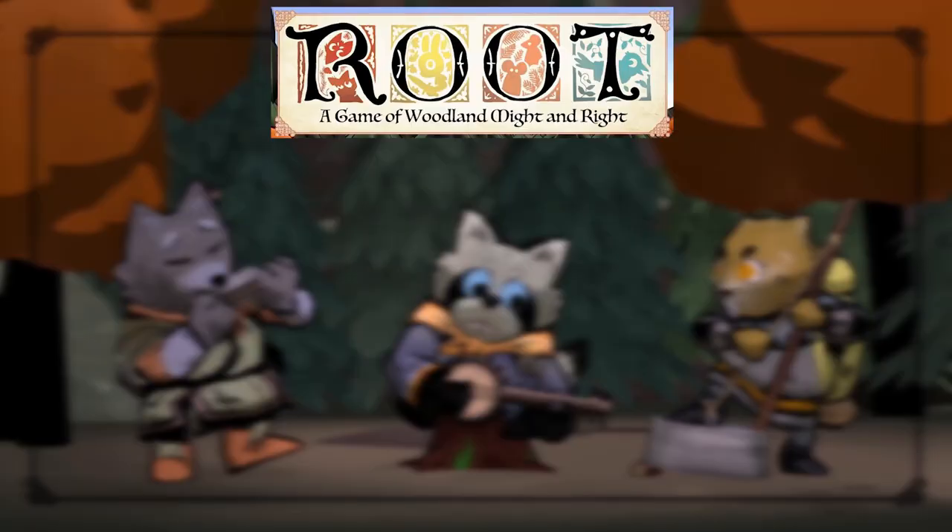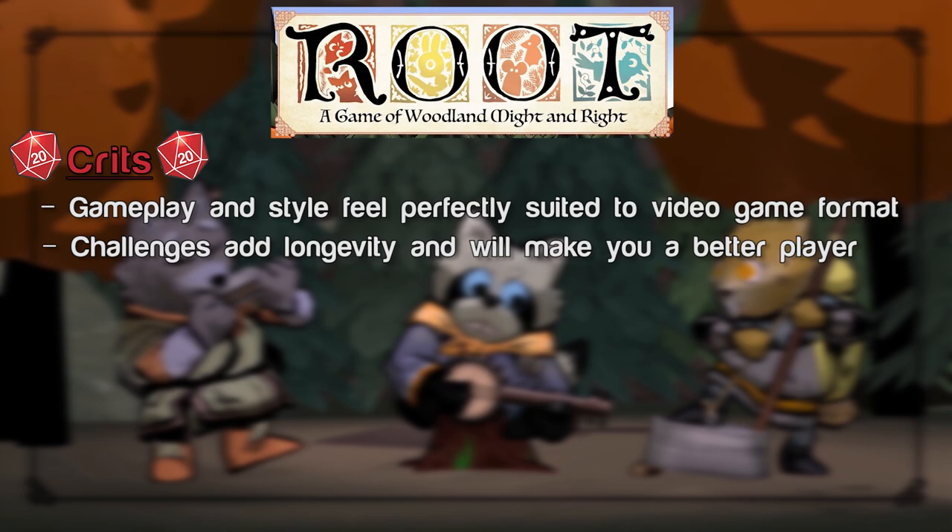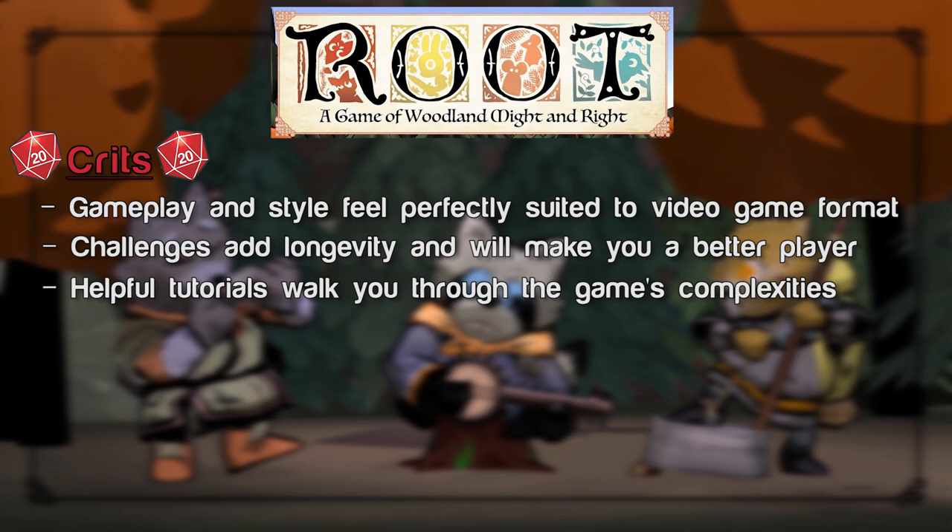Crits and misses for the digital adaptation of Root. Crits: This is an accurate translation of the board game's rules to the digital format, but it manages to feel really transformed into the video game world thanks to the animations and the intuitive UI. There are many challenges for you to work through that encourage you to think about the game differently and will keep you occupied even if you can't get a group together — they add tons of extra gameplay hours. There are also included tutorials for each faction as well as overall basic gameplay, so even a game as complex as Root becomes a little easier to manage.